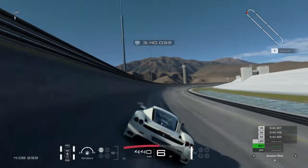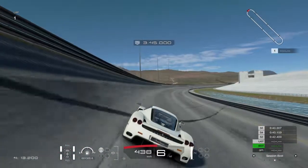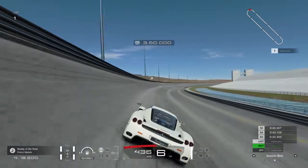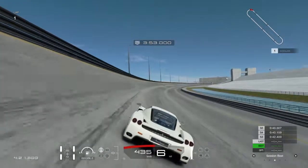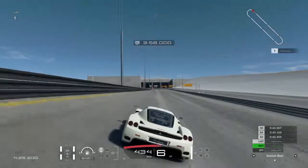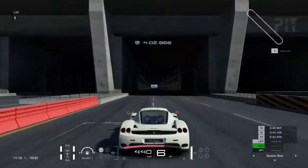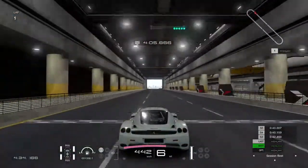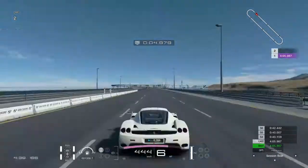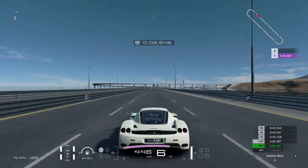449 is our top speed — a five kilometer increase compared to his result. He uses miles per hour, and the conversion would be somewhere over 280, but I use kilometers per hour because it's a more accurate display. We're crossing the line just over four minutes, which is a pretty solid time. If you liked this video and want to see more top speed tunes, make sure to subscribe — peace.